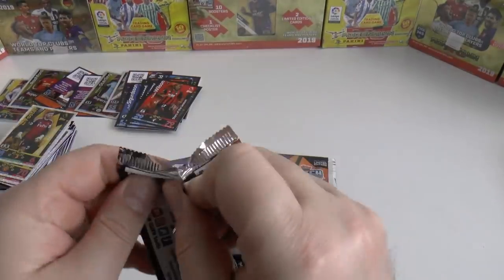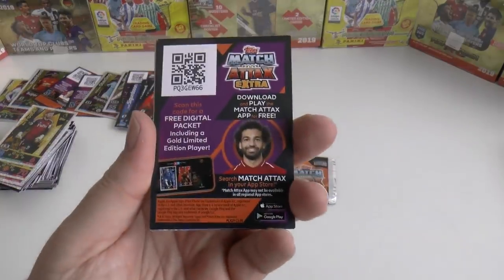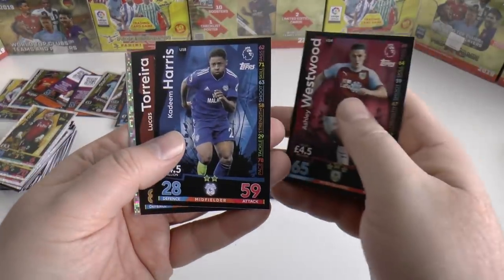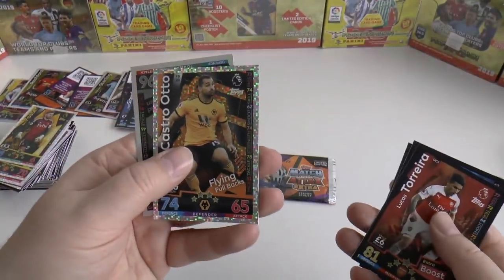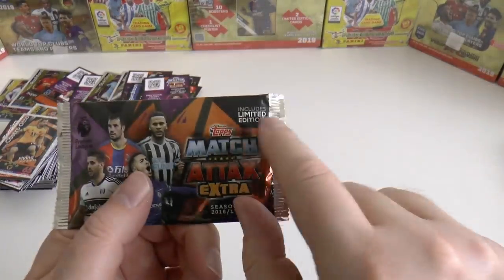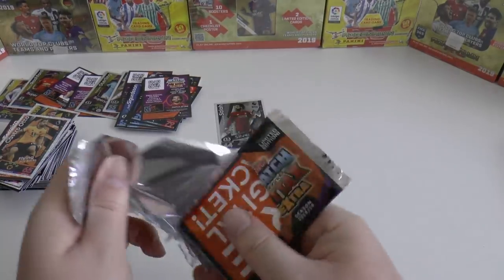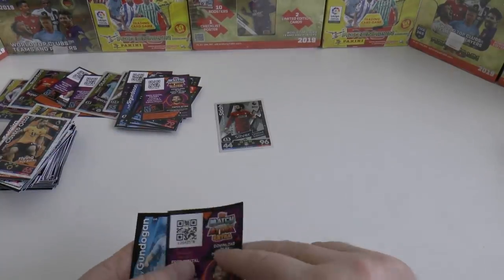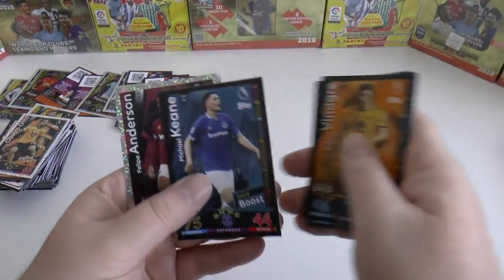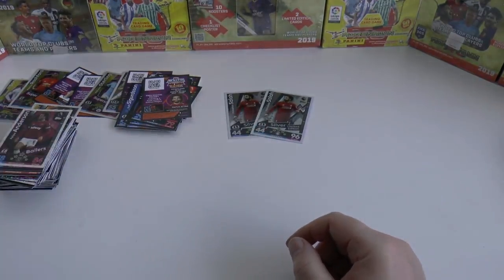Let's get our first pack open — Mo Salah should be guaranteed in this pack. Looks like he is — Liverpool forward. Here's the digital pack. There he is, Mo Salah — feel free to register that one. And you've got Westwood, Harris, Torreira, Castro Otto. And here's the Mohamed Salah Limited Edition — what price another Mo Salah Limited Edition, as it says 'includes limited edition' in here. And it's got his Limited Edition code on there again. Gundogan, Vieira, Keane, Anderson. Yes — we've pulled two Mo Salahs from the one Match of the Day Special magazine — and it only costs £2.99.